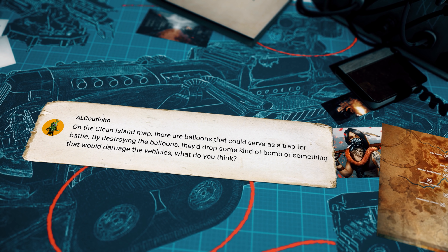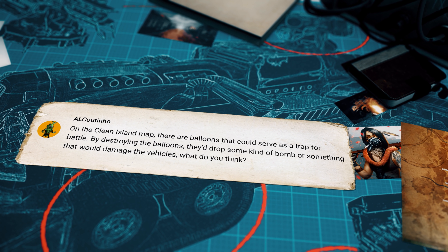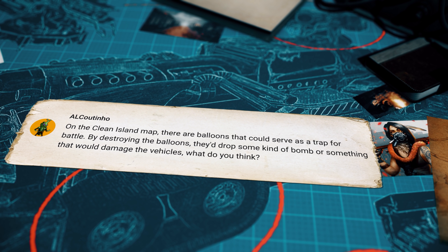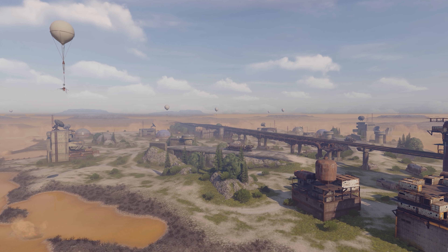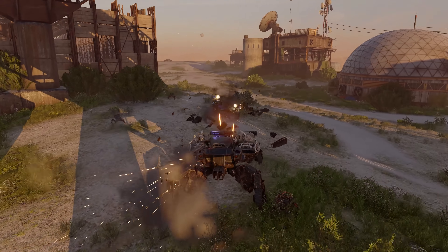Then there's a message sent by one of our regulars, Al Coutinho: on the Clean Island map, there are balloons that could serve as a trap in battle. By destroying the balloons, you'd drop some kind of bomb or something that would damage enemy vehicles. What do you think? That's actually a very neat idea for a new interactive object. We'll discuss it with the team. Thank you!